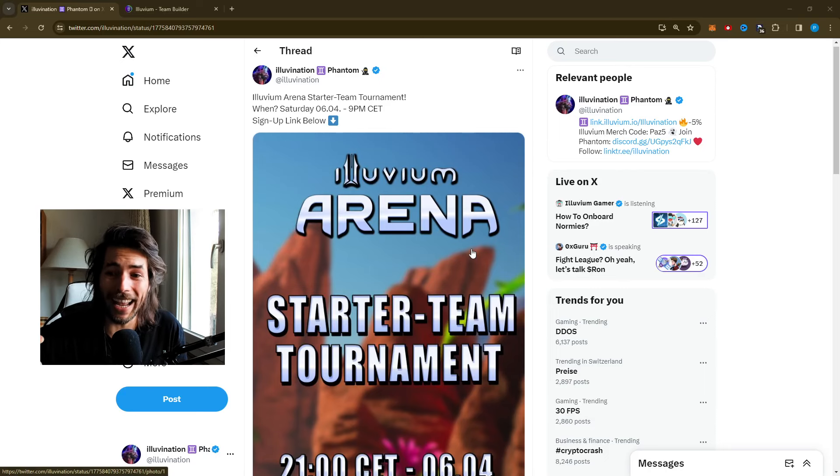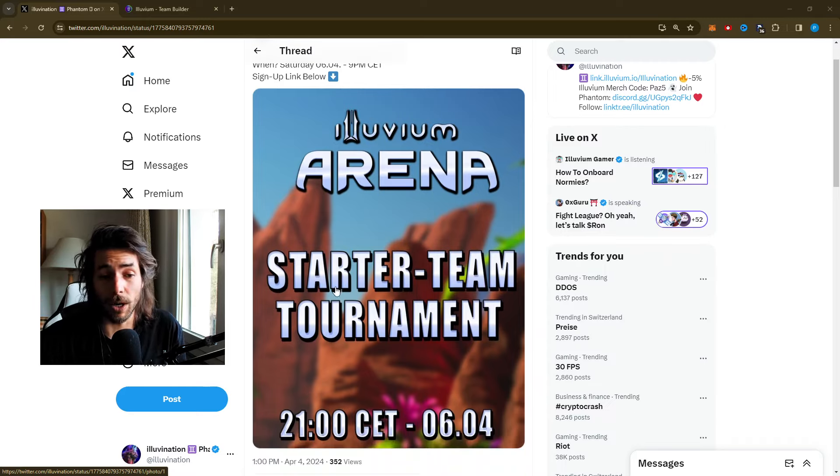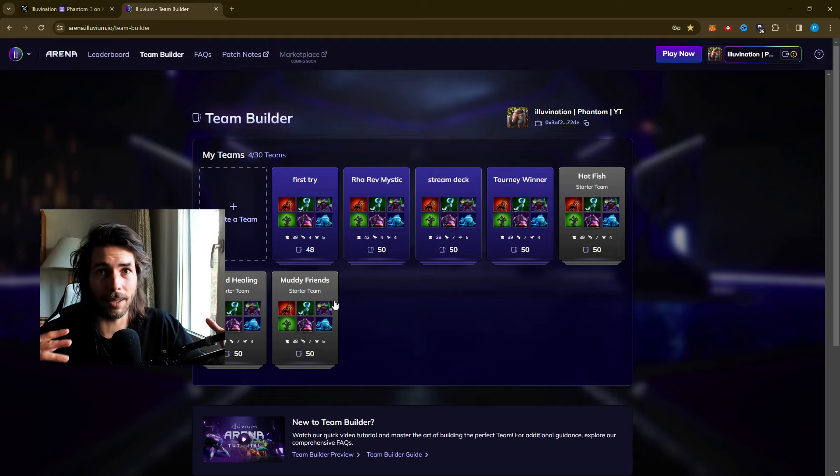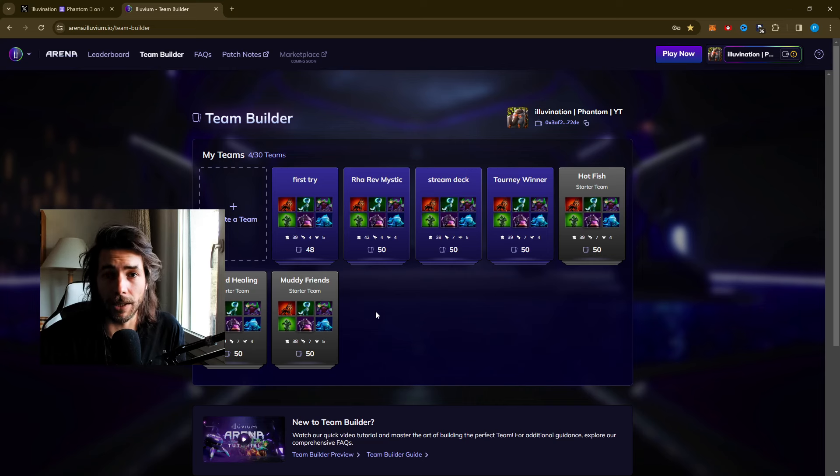Before we talk about that, let me quickly mention we have another tournament coming up this Saturday. It's a special one — a starter team tournament. The starter teams in Illuvium are Hot Fish, I Need Healing, and Muddy Friends. Those are the only decks you can use. It's the best of three every match in conquest format, so you cannot win every game with Hot Fish. If you win one game with Hot Fish, the second win you need to secure with one of the other teams.